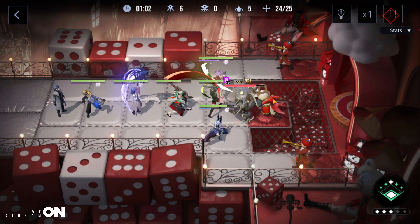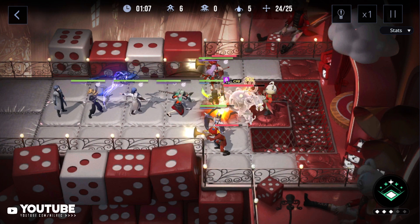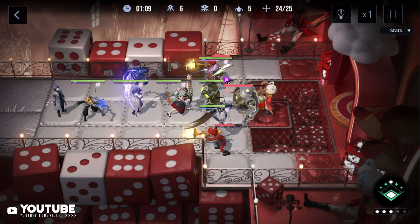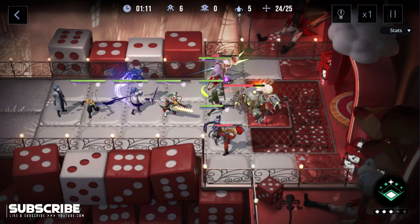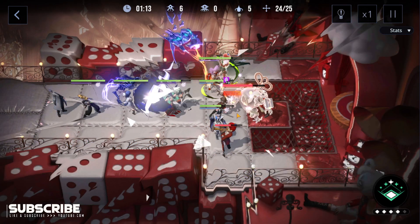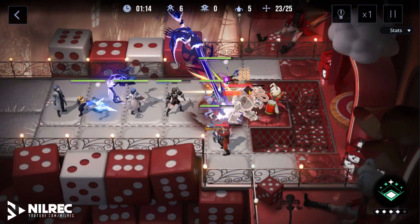We've got all our units attacking in this one, so our positioning is pretty decent. There's the core — the enemy here in the middle, the robot-looking enemy, has two cores. We'll just use Kare.